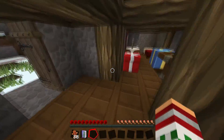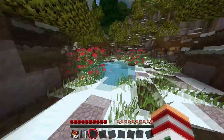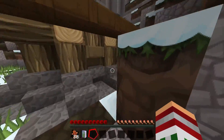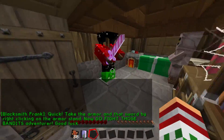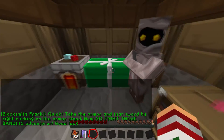This is interesting. Oh shit, I can't get out the door. Where is this Blacksmith? Is he over here? Oh, I can see the enemies. Some sort of castle gate over there as well. Is this the Blacksmith's place? Let's get in here quickly. It says take the armour and the sword by right clicking on the right arrow. Go fight those bandits, adventurer. Good luck.